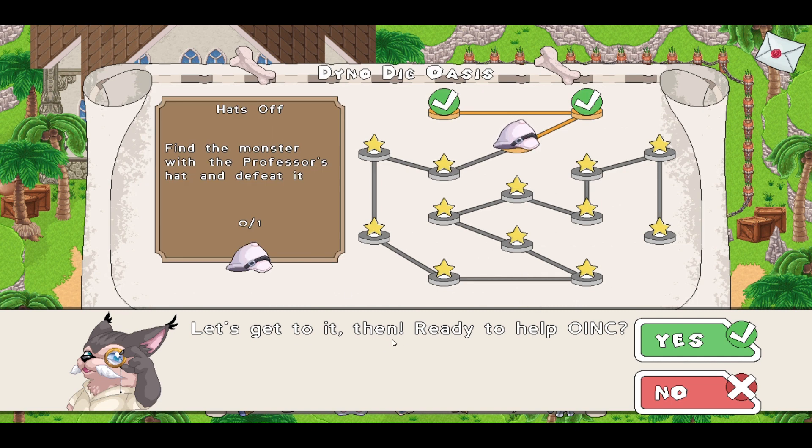Ready to help Oink? It says: Hats Off. Find the monster with the professor's hat and defeat it. So here we are — we have to find one monster with the professor's hat and then we will be able to return it to him.